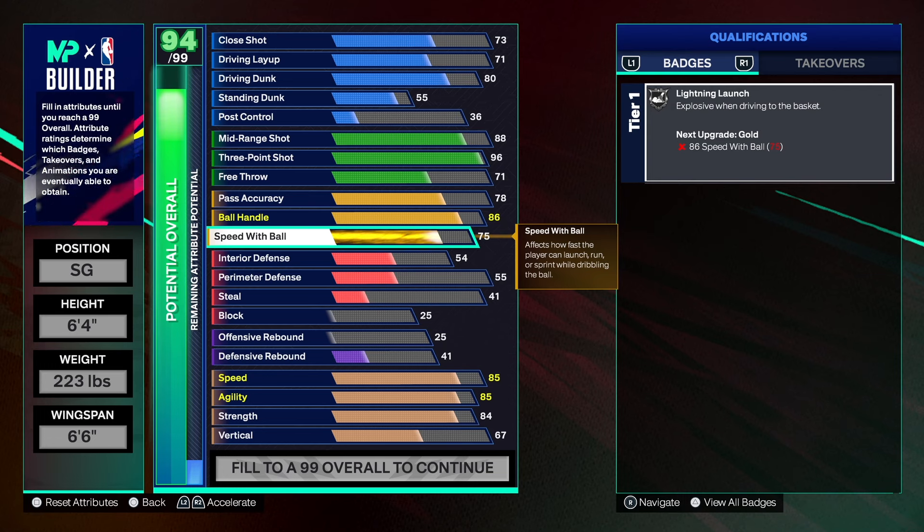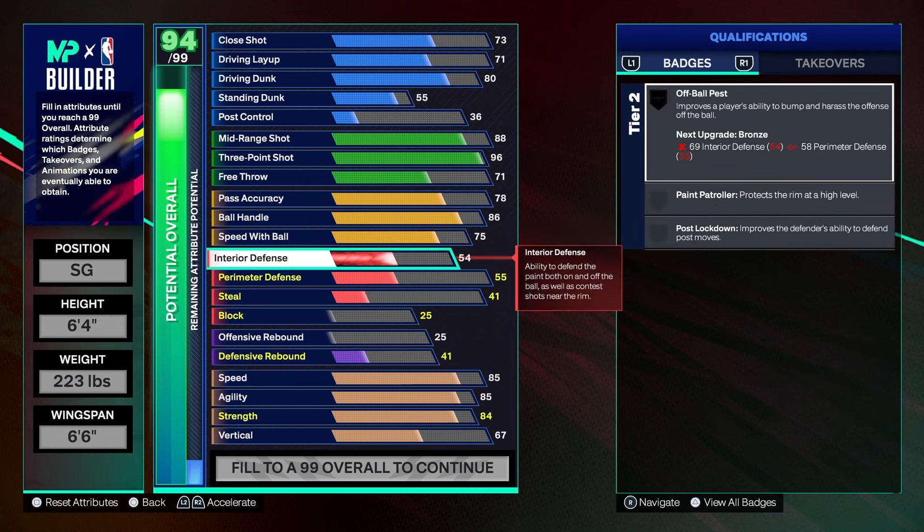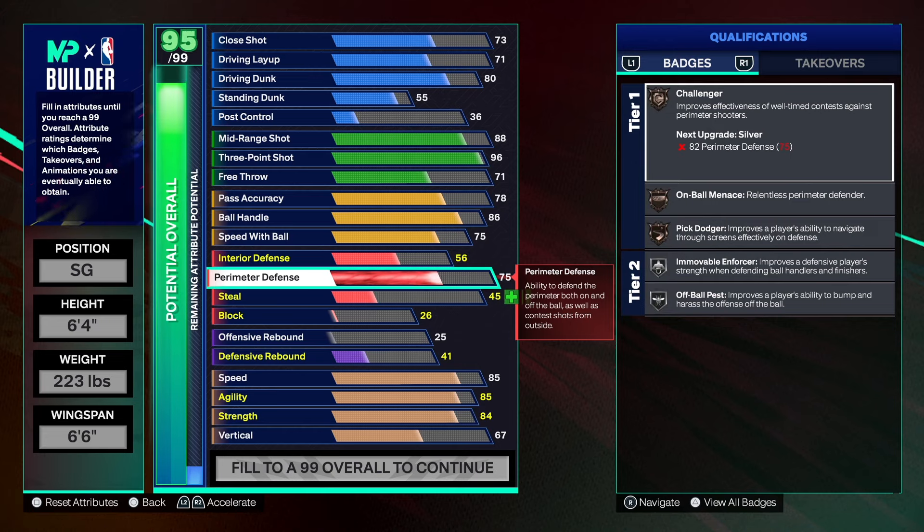Speaking of defense — with interior defense, we have a 56, nothing special. For perimeter defense, we're keeping it at 83 to maintain the pure sharpshooter name. If you want the two-way sharpshooter name, take it up to around 84. At 83 you still get Challenge on silver, On-Ball Menace on bronze, Pick Dodge on silver, Brick Wall on silver, and Clamp on gold. So keep in mind you can upgrade these badges to make your build even better.